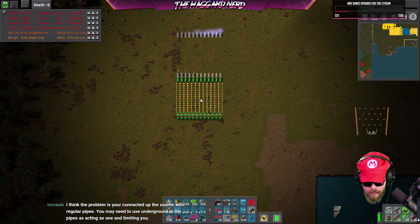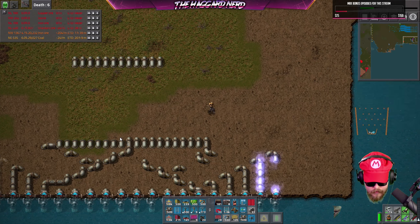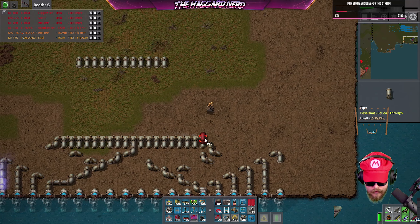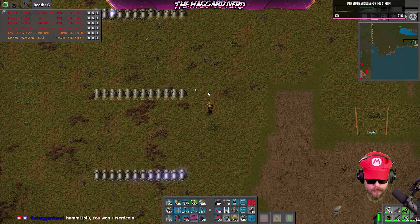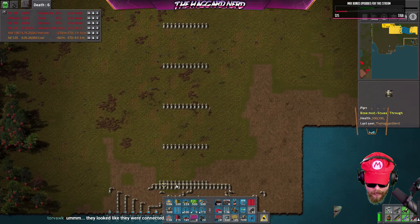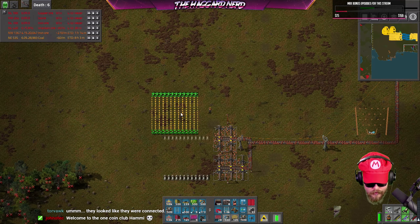Well dang — that's not going to work. A viewer in chat suggests the problem is connecting up with the source using regular pipes — maybe use underground instead. That one bar is not pushing through. Yeah, I'll rework those connections once I get the connections up top figured out. You're absolutely right — I'm just kind of plopping things down not thinking about it.